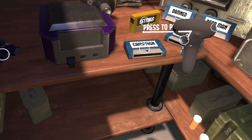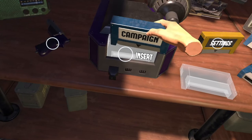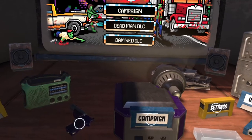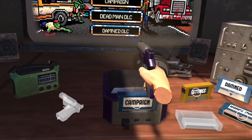From there, you'll grab the campaign cartridge by holding down the side trigger. Grab the gun on the desk and select campaign by pressing the trigger button.